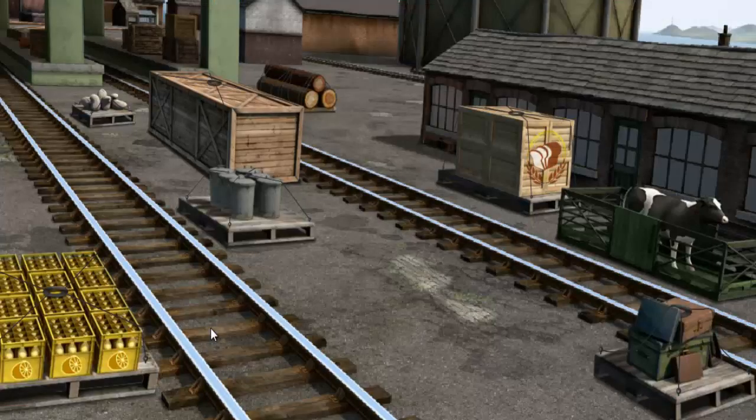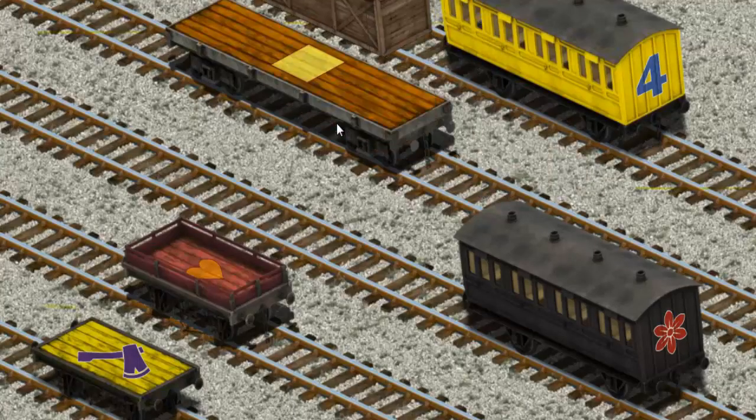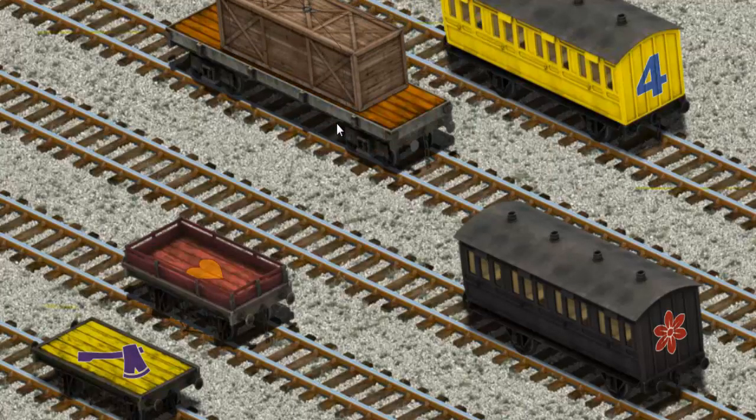It's a busy day at Brendam Docks. Thomas and his friends have many deliveries to make. Diesel must deliver the very long crate to the Dieselworks. Show Cranky where the very long crate is. Oh, there you go. Let's lift and load. Now the cargo must be loaded. You found it!